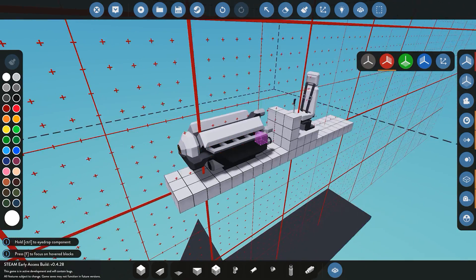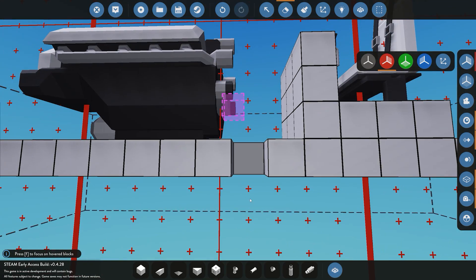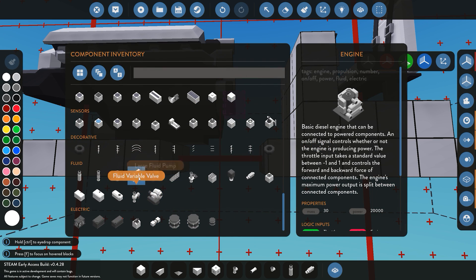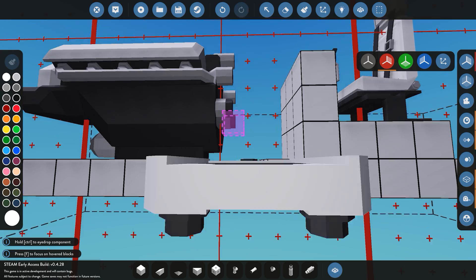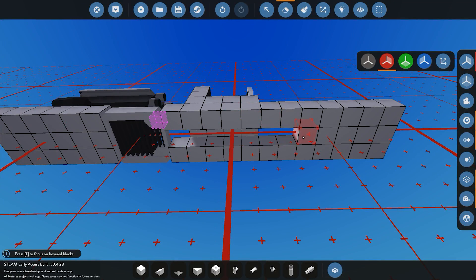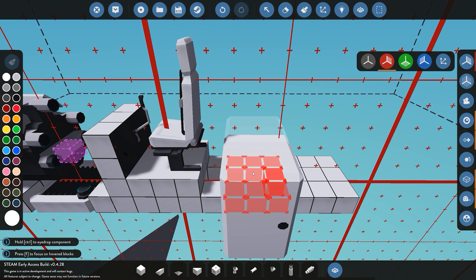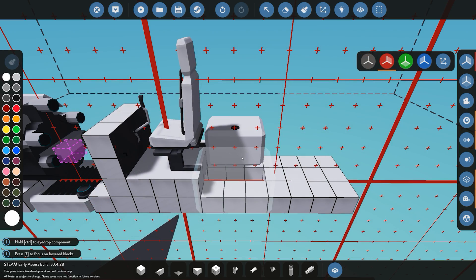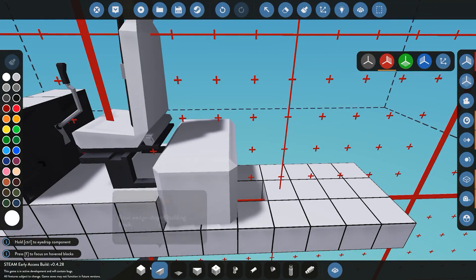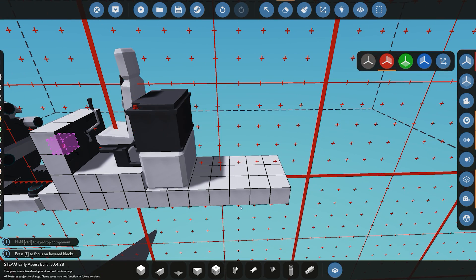Now we need to add all the piping components for the engine. First off we need a radiator — I'll build that just underneath the plane. Next we need a fuel tank; I'm going to use a medium fuel tank placed just over here, making sure the connection holes are accessible. And the last component we need is a battery, because in advanced mode we need a battery to power everything.